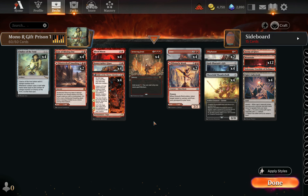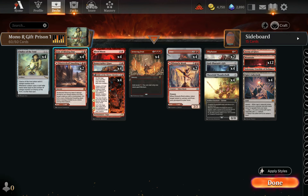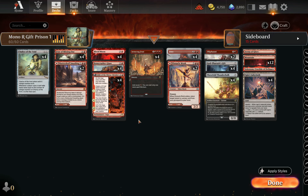We have a lot of clunky cards, and that's where things like Fable the Mirror Breaker and FOMO come in. They help smooth things out — too many junky cards can be pitched, and they help set up God Pharaoh's Gift. Anyway, let's jump into some games.